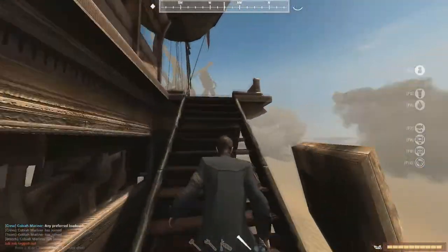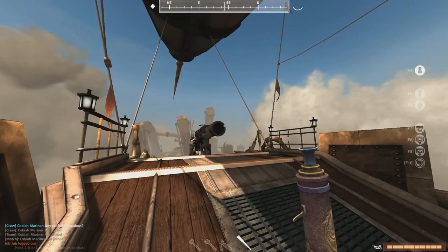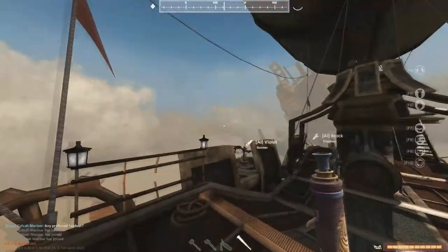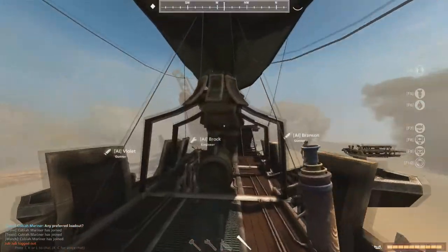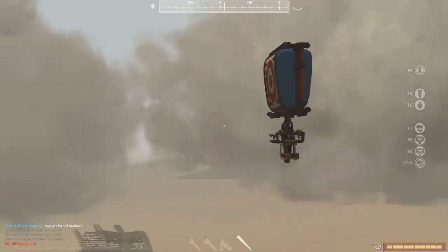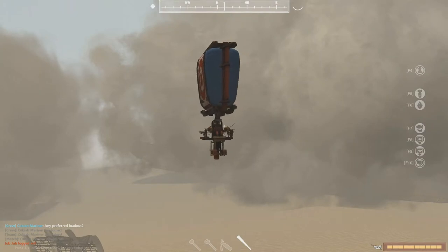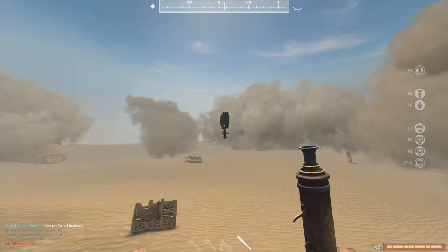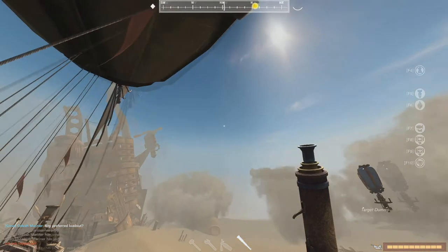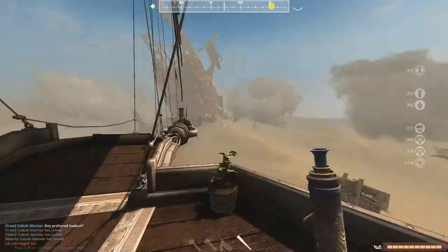Almost forgot the telescope. Let me disable the AI and spawn a dummy ship. To use the spyglass: right-click to zoom in, scroll in to zoom further, scroll out to zoom back. To spot an enemy, simply left-click — it doesn't matter if you're zoomed in or not. The enemy ship gets highlighted, and it also appears highlighted on the compass at the top of your screen — Skyrim-style compass. Extremely useful.